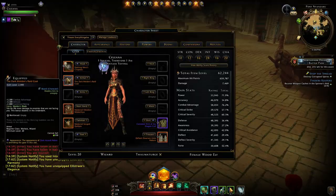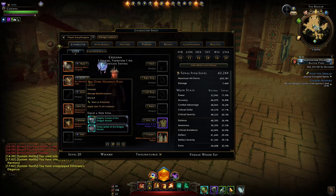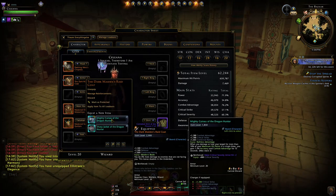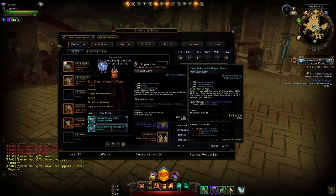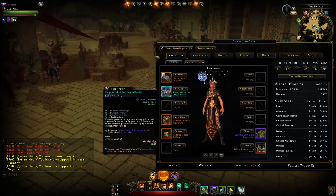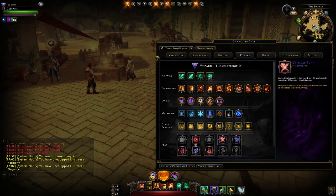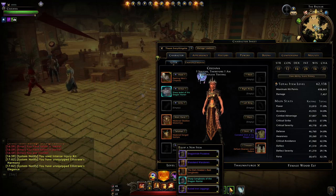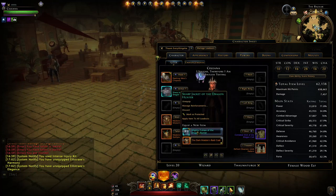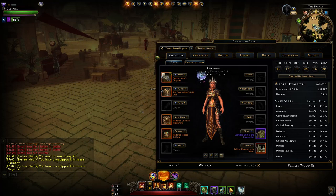For AoE, whether I'd consider this good depends on how well your tank is at positioning. Ideally the tank will be on the opposite side of the adds from you, so the enemies aren't facing you and you gain the damage bonus against them. The Sharp Jacket is a pretty big appeal since it doesn't require stack management — just attacking. The problem on wizard though is too much crit severity: we have a feat giving 10%, another feature giving 10%, and potentially boots giving 10% more. Too much crit severity makes it less feasible, but it is a reliable and viable armor option.